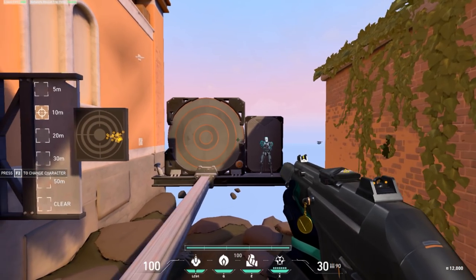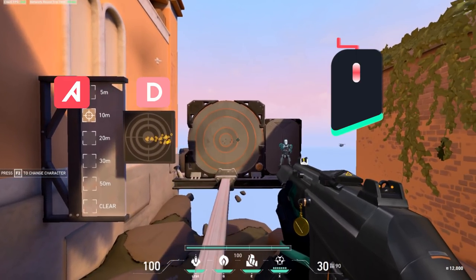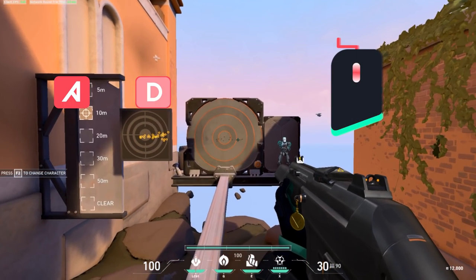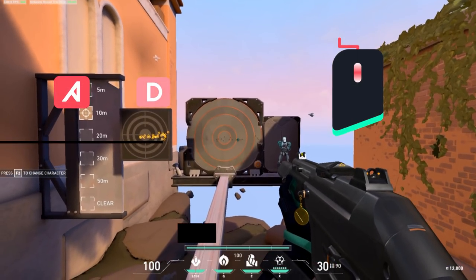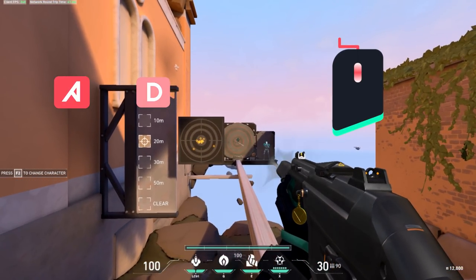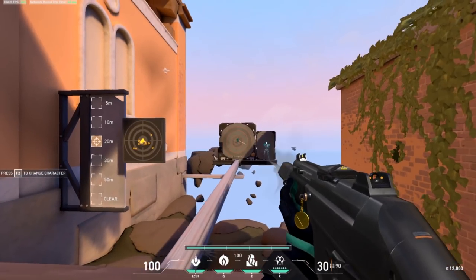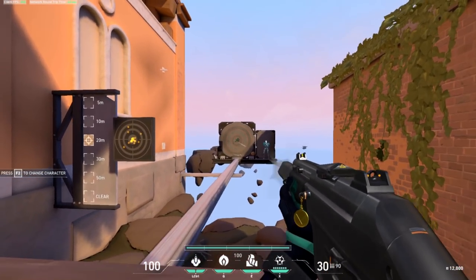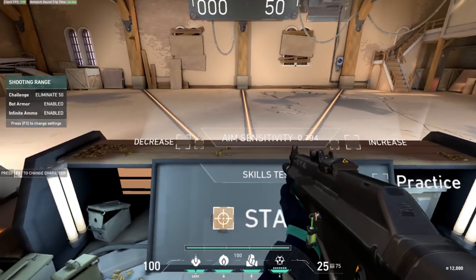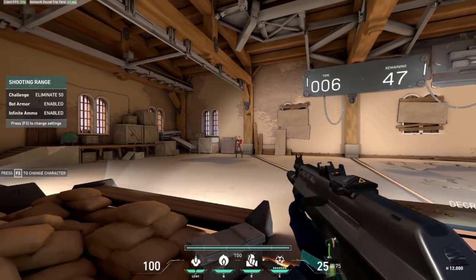To get comfortable with strafe shooting, practice one direction at a time: hold A, release A, then hold D with a quick tap on left click. Once you get the timing, switch directions: hold D, release D, hold A with a quick tap. Then try them back to back, shooting in that in-between moment of swapping directions. Once you've mastered going back and forth, spawn bots on Eliminate 50 and practice strafe shooting while aiming at them. This is a mandatory movement you need to master to take your game to the next level.